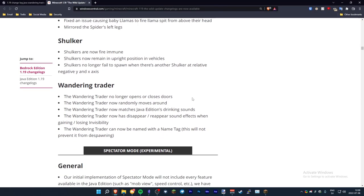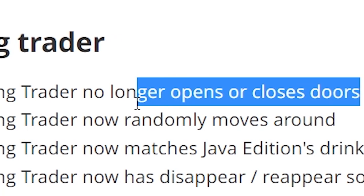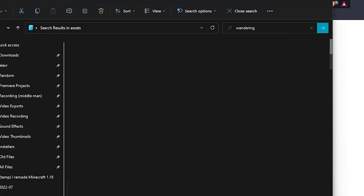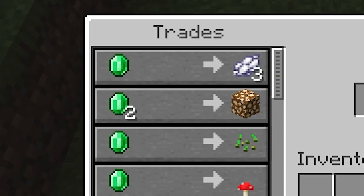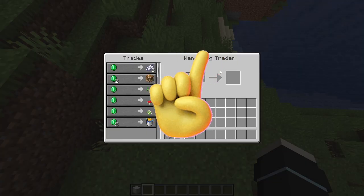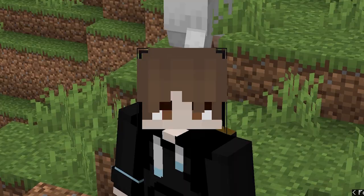So they changed some things about the wandering trader in this update, like that he no longer opens and closes doors. Why not change him some more? It was about time to get rid of him — he's basically gone now. Selling grossly overpriced items to children is not an okay business practice. Except when I do it — but when I do it, it's okay.